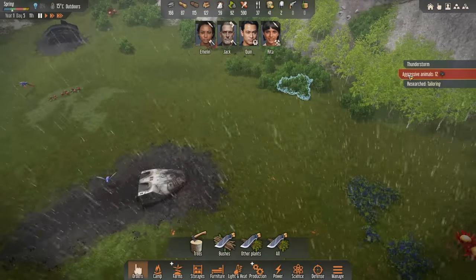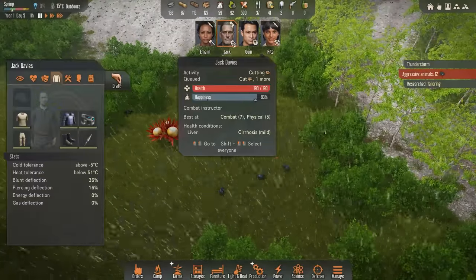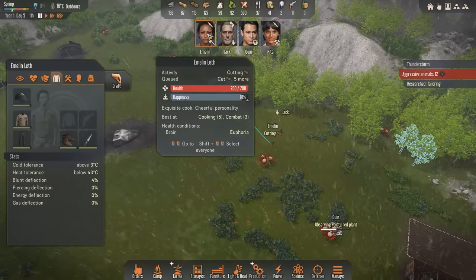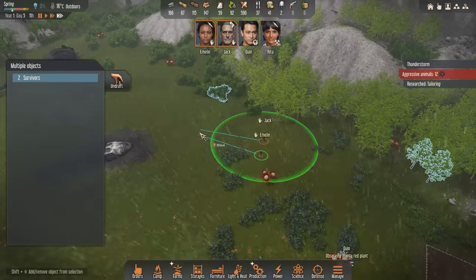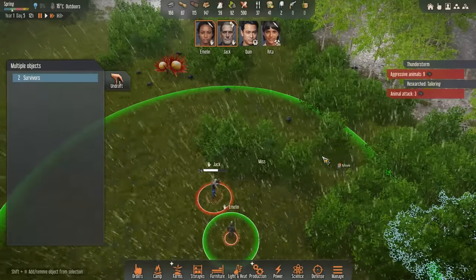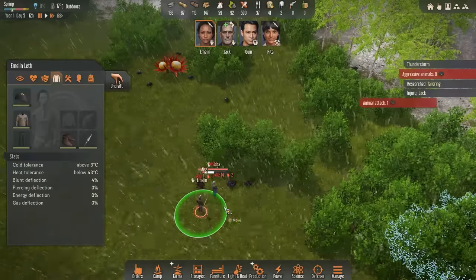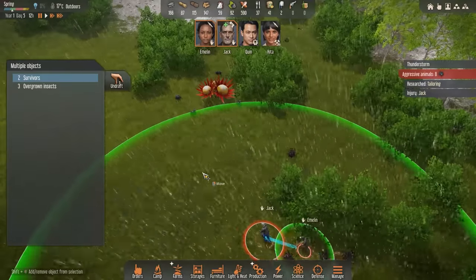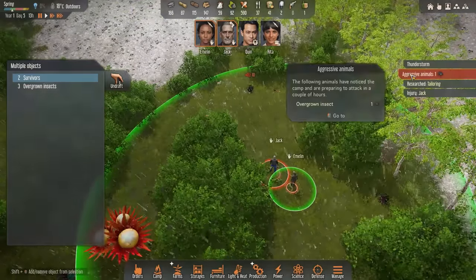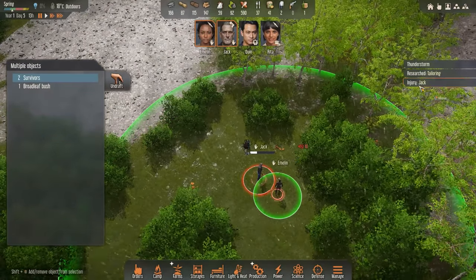We found some aggressive animals — it's a whole bunch of overgrown insects. Very basic enemy, but eventually these guys are going to get together and attack us. Jack, I want you to draft up, and we are going to have you come and deal with some of these things. Emelyn, let's draft you as well — I'll let Jack do most of the work, but just back him up. We're going to get in range for his ranged weapon and he should be able to take a few shots right about now. There's one more bug hiding — we'll just take a shot at it. Problem solved, everyone can undraft.